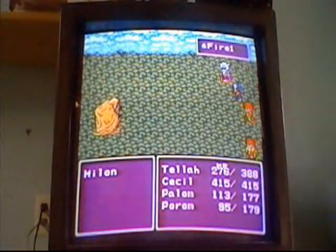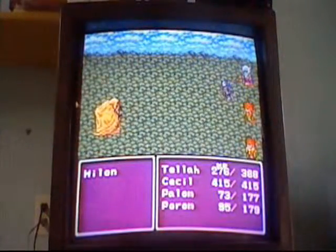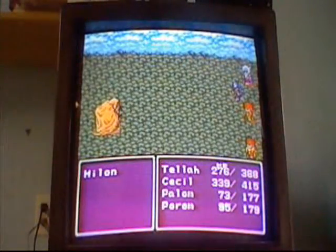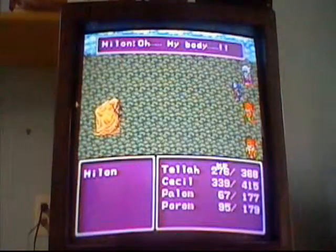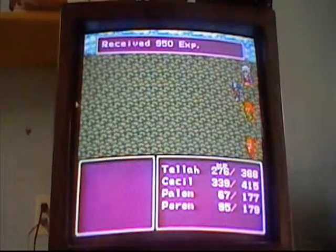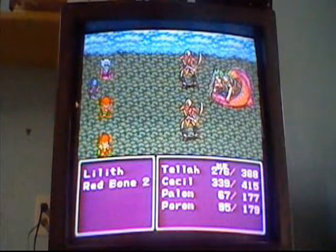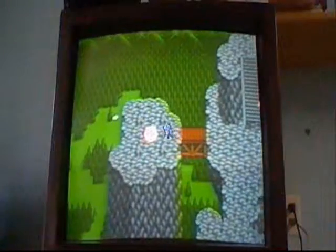Once you've gotten down to Milan, just keep attacking him and he'll eventually go down. I think there's a certain type of move you're not supposed to use, but I'm not sure — I can't remember. When he dies, the text box will appear and he'll just die. You'll gain money and experience. Now go back and save, because you're not done yet. Yes, did go save.